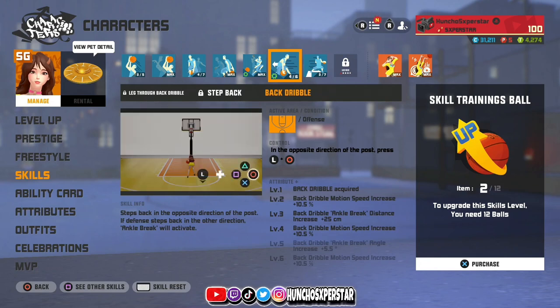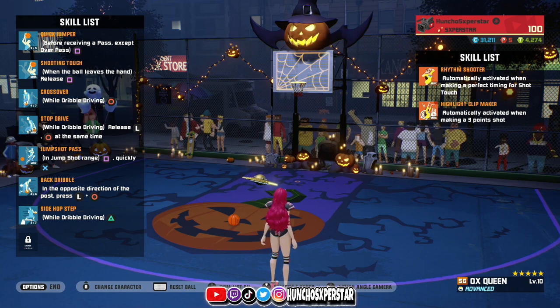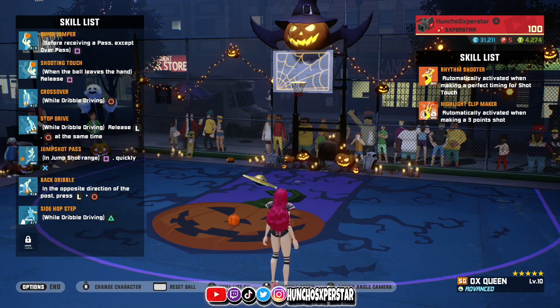Mine is missing two levels but I'm still nice, so since I know what I'm doing it's really easy for me. I could do it with level one, but once I get it maxed, GGs - it's gonna be even worse for you. Now let's look at the skill list: for dribbling she's got crossover, stop drive, back dribble, and side hop step. Those are the four moves we're gonna be working on, as well as some other moves.